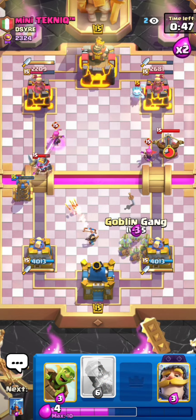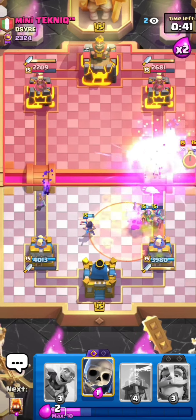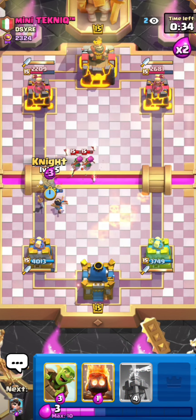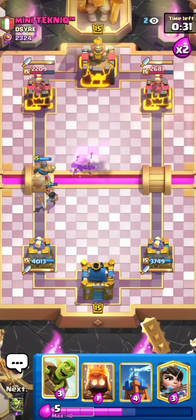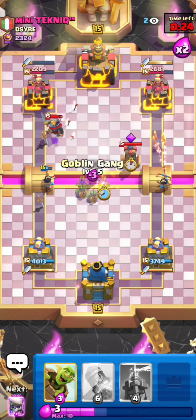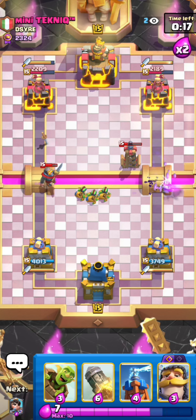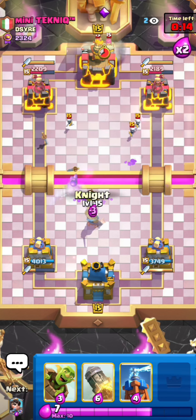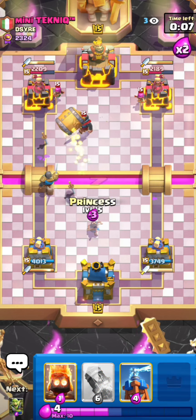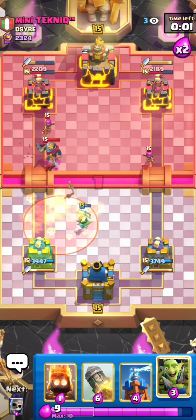I'll still have my rocket for his next evo. I go for the skeletons and fire spirit, we force out the evo archers - very nice. I set up my princess in the back knowing he can fireball that but that's fine. I'll just rocket the evo right here, and he actually has the poison not the fireball. His poison doesn't kill my princess so he still has to deal with it, and I predict the archers with the skeletons - my princess kills the archers. He actually didn't get any damage onto my tower.